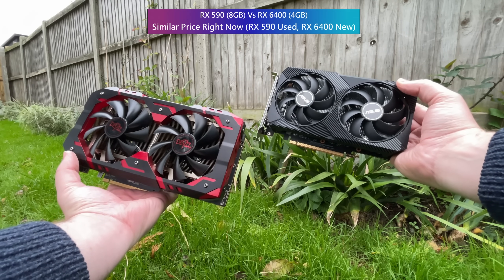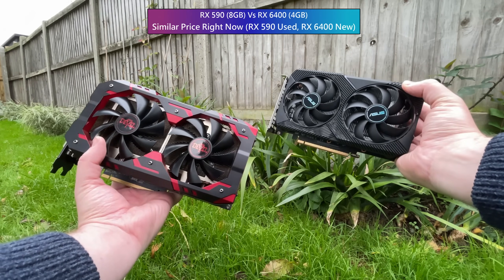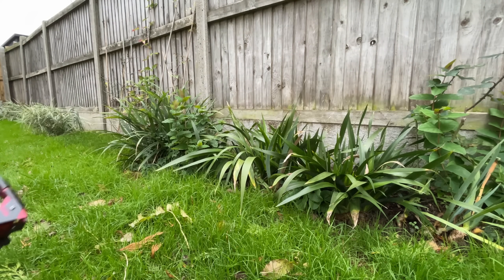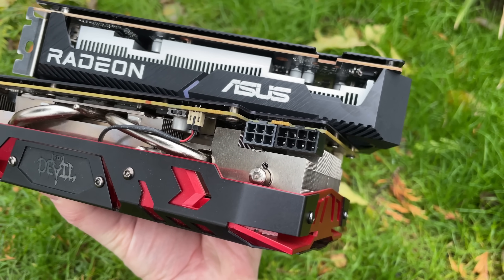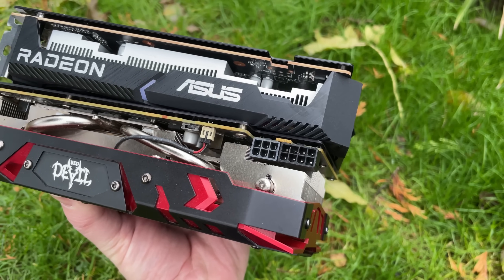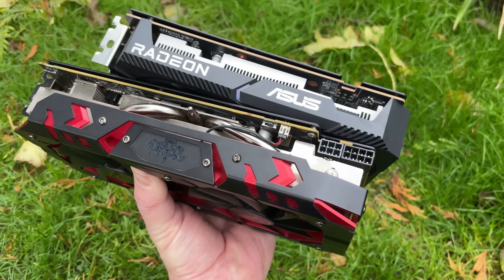Let me remind you of the 6400's limitations: the 4GB of VRAM, PCIe x4 bandwidth, and 64-bit memory bus width are notable concerns. The x4 bandwidth especially, as it means the card performs worse in PCIe 3.0 or 2.0 systems as opposed to modern PCIe 4.0 systems. I'm testing with PCIe 4.0 today, so this is a best-case scenario. For the same money you could have the PCIe 3.0 RX 590 instead, but an 8GB 580 would do almost as well and it's probably easier to find — maybe cheaper too.